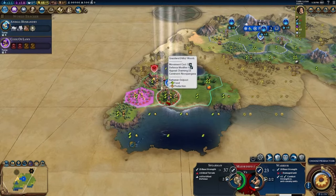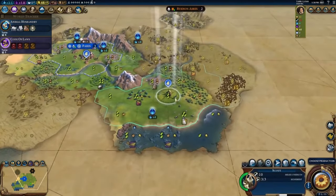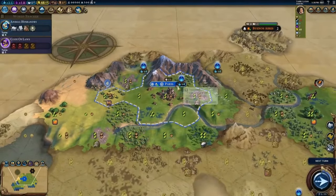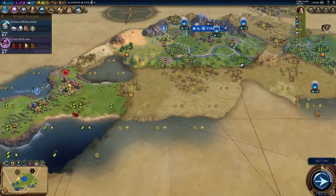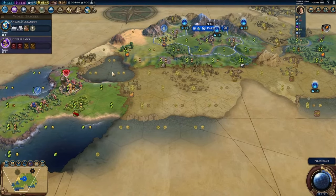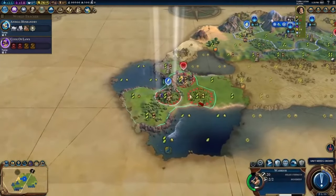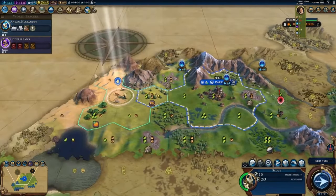They're on forested hills, which gives them plus six combat strength and plus six fortified defense. Let's take the tribal village first — that wasn't very good. We're going to grab a builder right away, and after that it's almost certainly going to be a settler. It will be easier to deal with this camp once we have Code of Laws, so we can plug in Discipline — the policy card for extra combat strength against barbarians. We need to use this scout to strategically scare off the barbarian scout right next to our city.